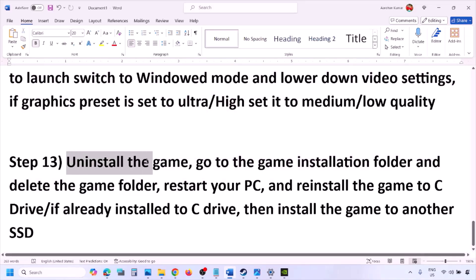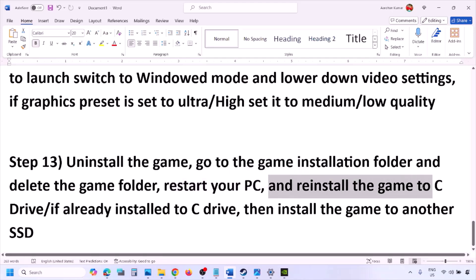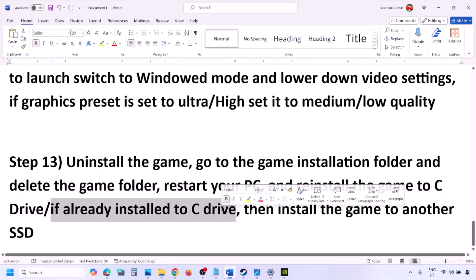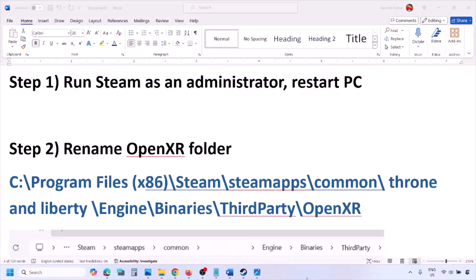The last step is to uninstall and reinstall the game. Go to Steam, right-click the game, and click Uninstall. After uninstalling, go to the game installation folder and delete the game folder, then restart your computer. Reinstall the game to C drive — if it was on D drive or any other drive, try C drive. If already on C drive, try installing to another SSD. One of the steps shown in this video should help you run the game successfully. Thank you so much for your time — please like this video and subscribe to my channel.